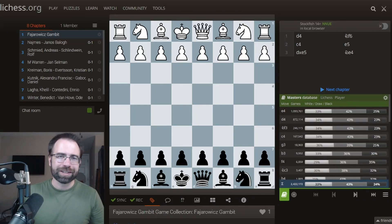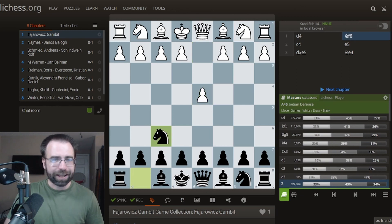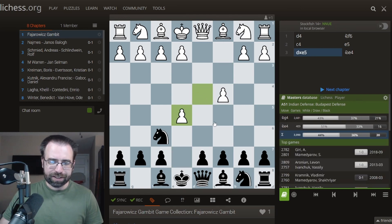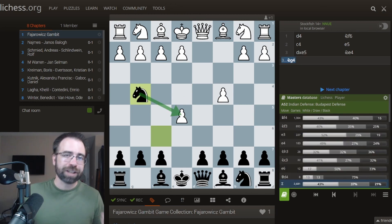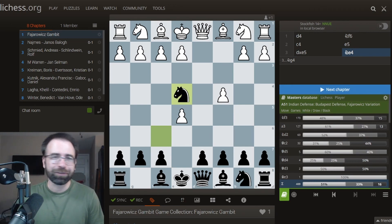Are you looking for something you can play against 1.d4 that is very exciting, really fun to play, and also gives you the opportunity to win really quickly? Well, maybe you want to check out the Fajarowicz Gambit. You play Nf6, and after c4, you play e5. This is the Budapest Gambit, and after the recapture, instead of playing Ng4, you play Ne4. This is a very ferocious gambit.